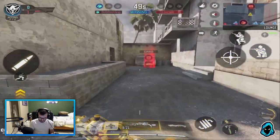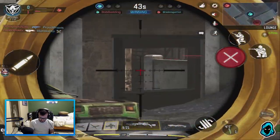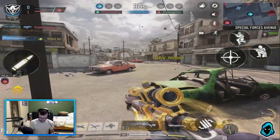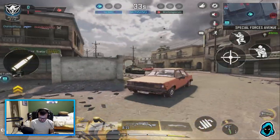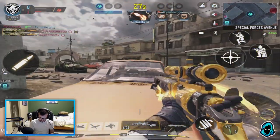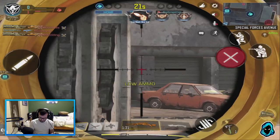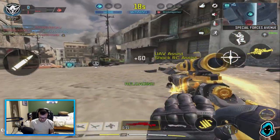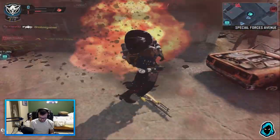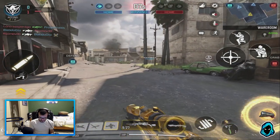Let me actually grab this — finally — so I can have extra help. UAV online. Our gold has been dropped, our gold has been returned. Friendly Shock RC has been destroyed. I must have barely missed that. I missed point-blank — but it's all good, jeez. This game, this match has been very strange, man.